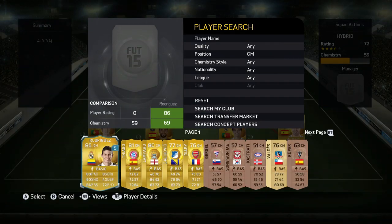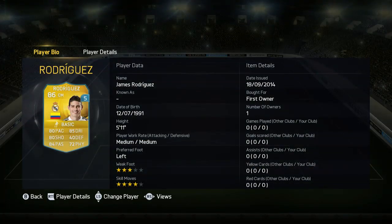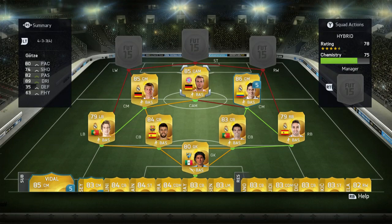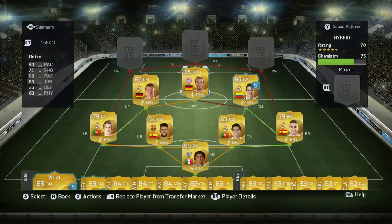Now in the next CM position we do have Rodriguez - he looks like a beast, a huge upgrade from last year, looks really good and he is a loan player. Now in the CAM position we do have Mario Götze - he costs me 25k, really good CAM in my opinion and yeah he plays really good.